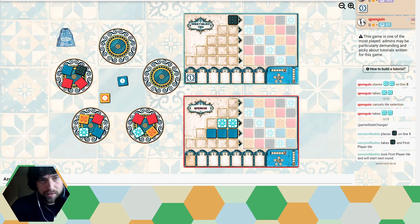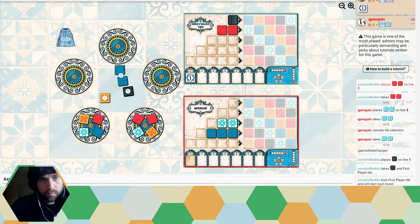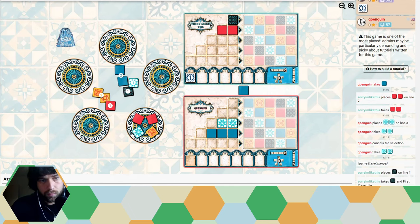There's not too many pairs here so I end up taking two red. The reason I take from this pile is I want to sort of combine the blues as quickly as possible, make them have to commit to it earlier. Which they do.